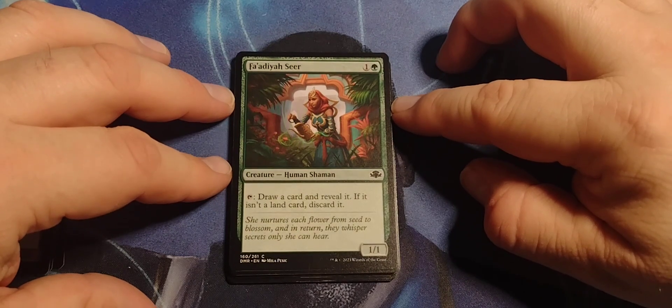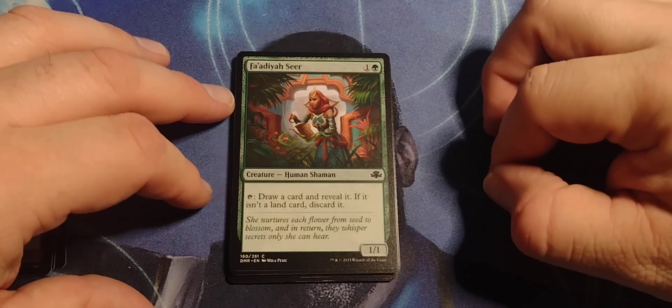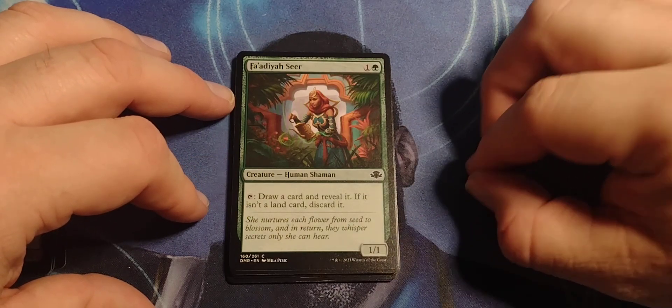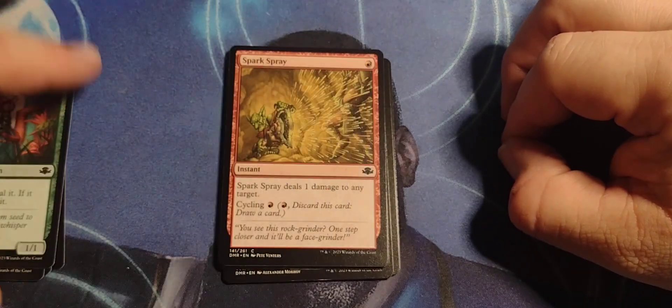Fa'ad-ya Seer — one and a green, Human Shaman, one/one. Tap: draw a card and reveal it. If it isn't a land card, discard it. Simple enough.